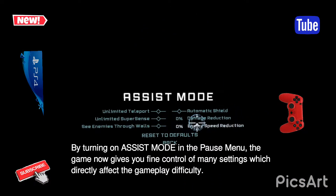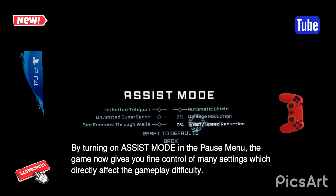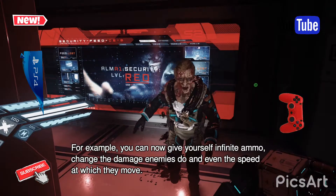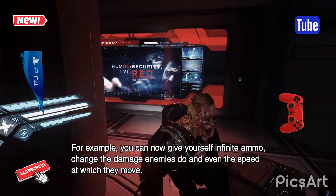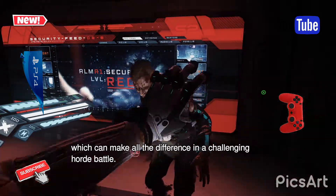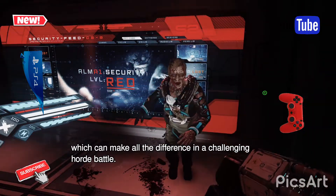By turning on Assist Mode in the Pause menu, the game now gives you fine control of many settings which directly affect the gameplay difficulty. For example, you can now give yourself infinite ammo, change the damage enemies do and even the speed at which they move, which can make all the difference in a challenging horde battle.